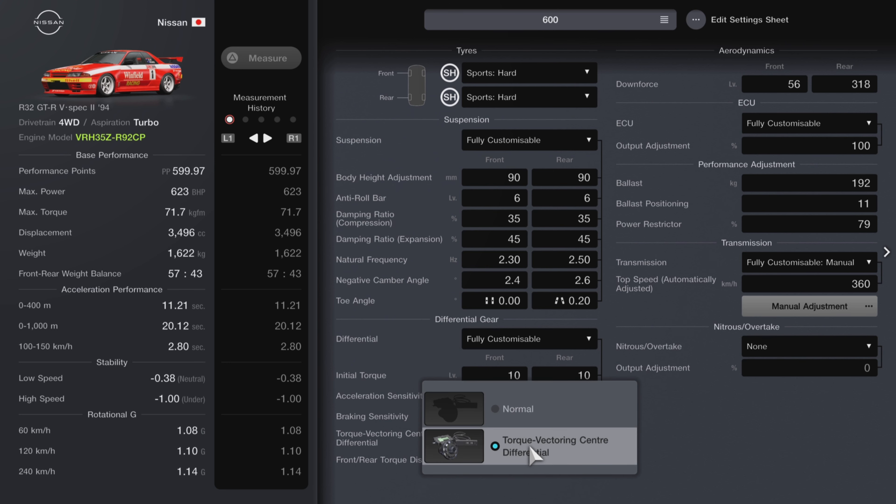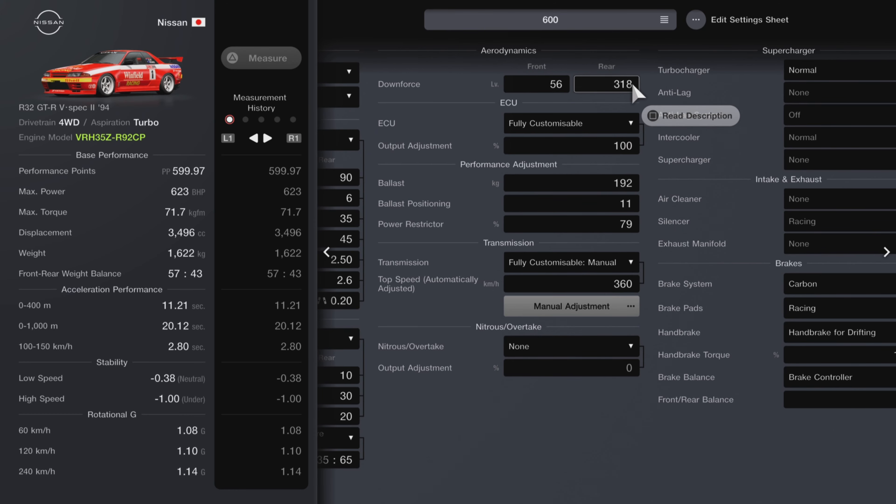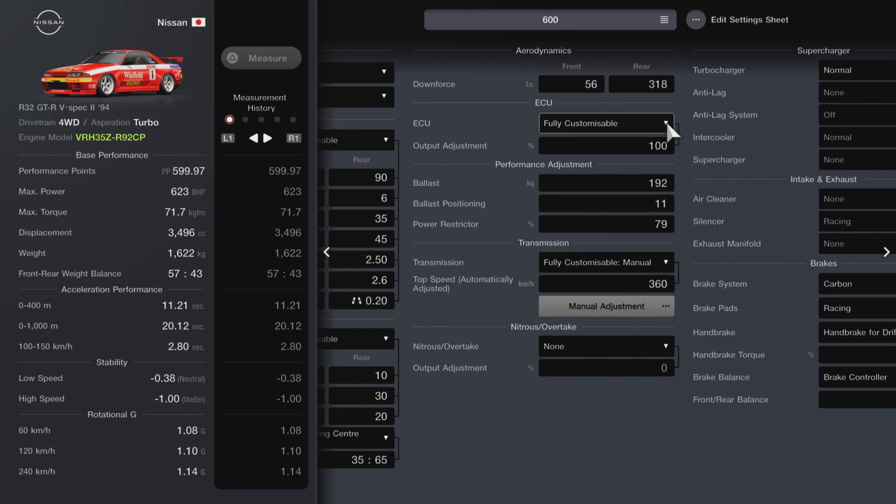Make sure you get the torque vectoring centre differential — it's awesome. When it's wet, I'm using full four-wheel drive, so 50-50 front to rear. But once it dries out, I'm moving it back to 35-65 or 30-70, and I've even gone as high as 20-80 when it gets dry, just to not wear out the front tires too much. Front downforce is set at 56, rear is set to 318. Fully customizable ECU at 100%. We have 192 kilos of ballast positioned back a little bit — more weight over the rear end for a bit more go. Power restrictor is set at 79%.